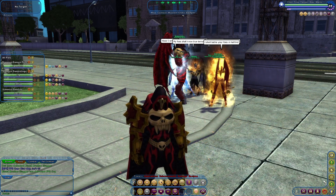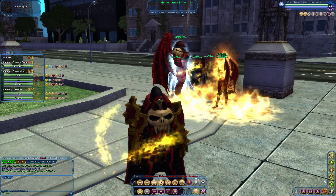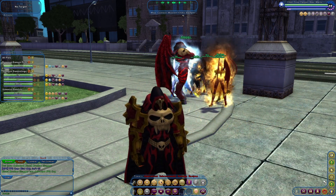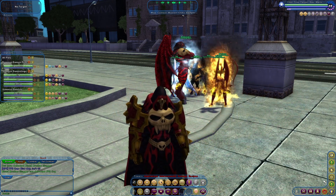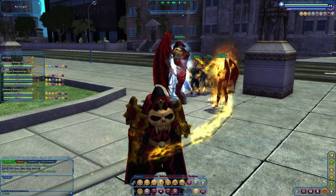Now there's another step you can do. Let's say you want to split up what minions are attacking which targets. We can get into that, and this is all done by keybinds. These binds are really nice and they're all set to the numpad on your keyboard.